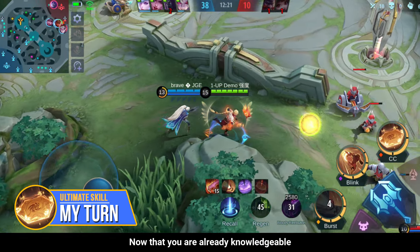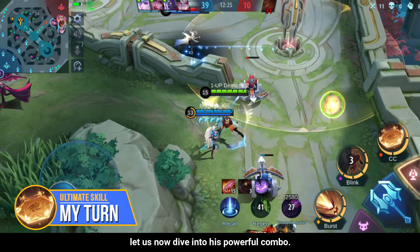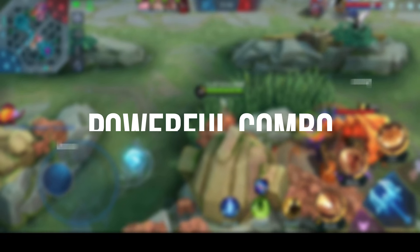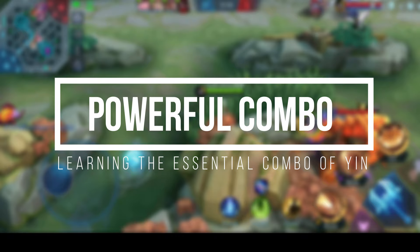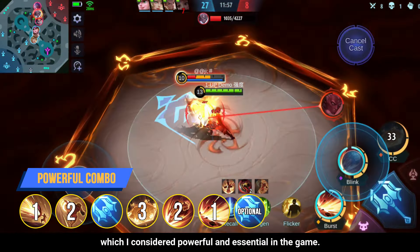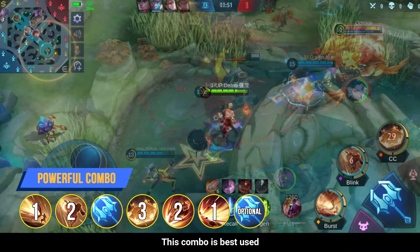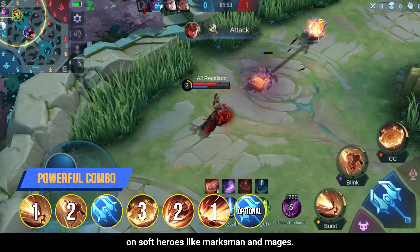Now that you're already knowledgeable about the skills and abilities of Yin, let us dive into his powerful combo. This is the best combo of Yin I can figure out, which I consider powerful and essential in the game. This combo is best used on soft heroes like Marksmen and Mages.